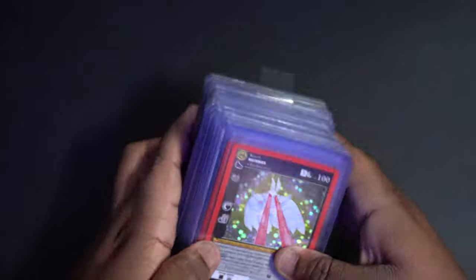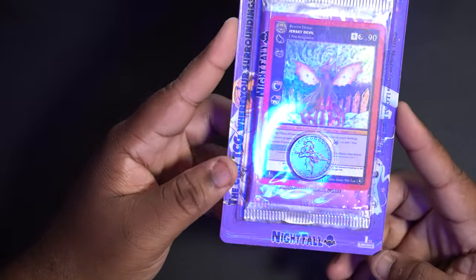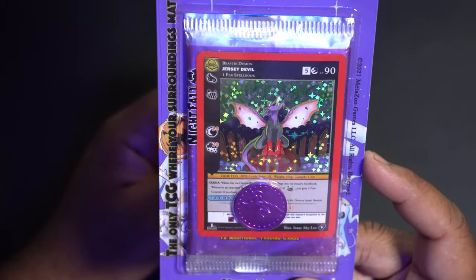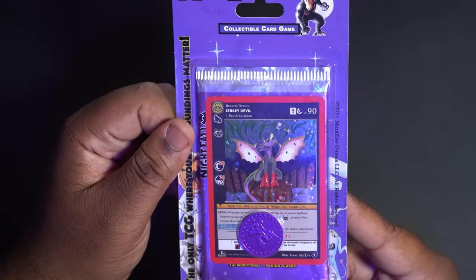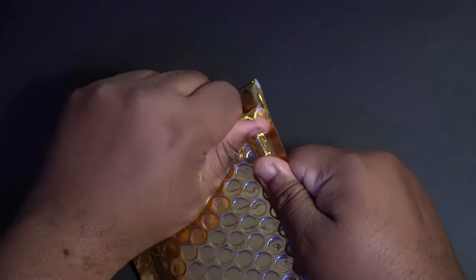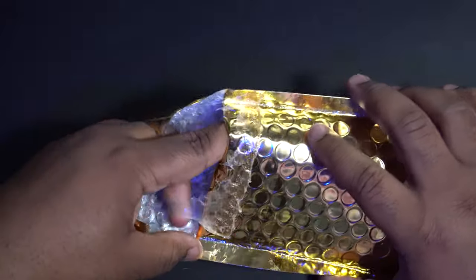I also won one of these blister packs from Nightfall — it's a Nightfall blister pack. As you can see, you can already see the hollow that comes with it — it's the Jersey Devil. You do get a pack in there too. Let's go ahead and start going through some of my packages that came in from Whatnot so I can start consolidating stuff.